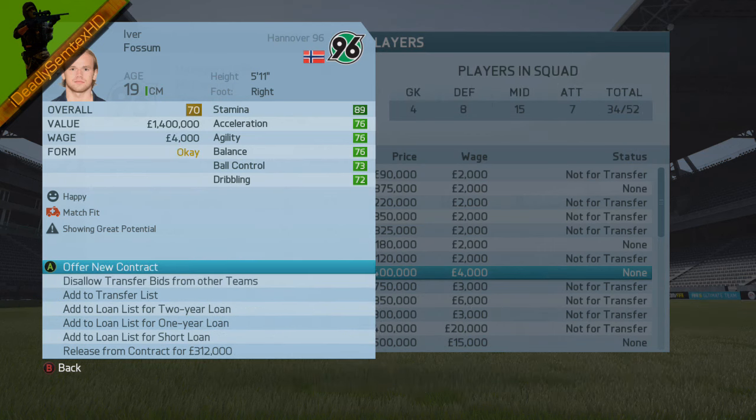If his value slightly goes up it means his potential has slightly changed, but what you're looking for is a big change in value, which means his potential has gone up to showing great potential. If the potential stays the same or goes down, which isn't what we want, just reload the save.